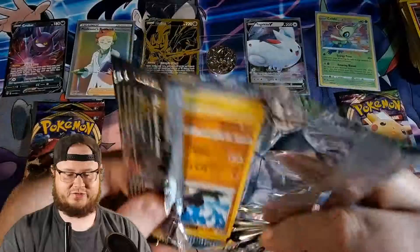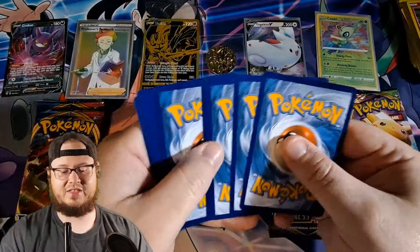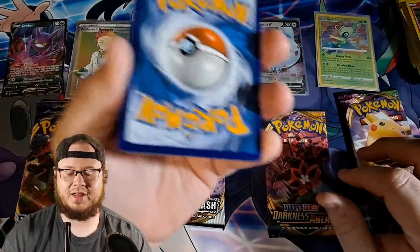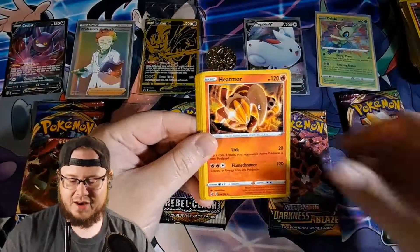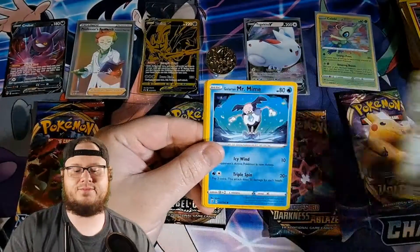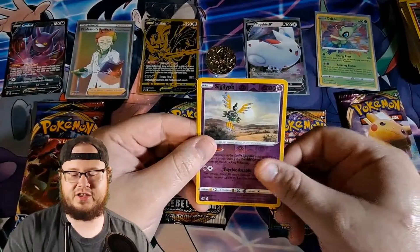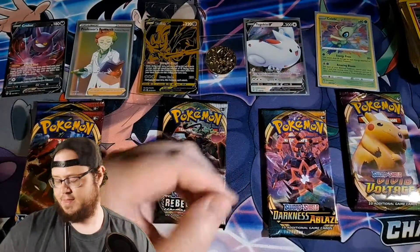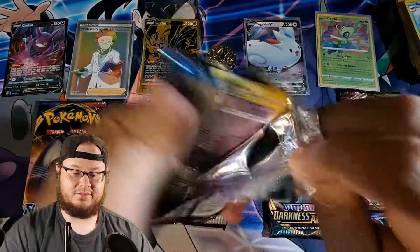Rebel Clash — rebel rebel rebel clash! Crazy enough we've gotten hits on all of the packs except Rebel Clash. Maybe this last pack will be it. Lightning... nope. I've called lightning a few times and haven't had a lightning energy pop up yet. Farfetch'd, Mr. Mime, Caterpie, Barboach — reverse holo — Sigilyph and Barraskewda. Barraskewda is cool.